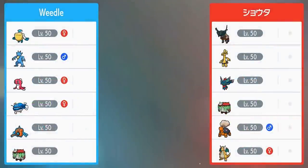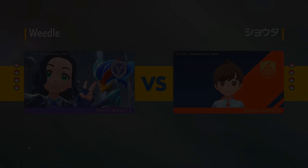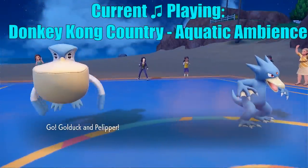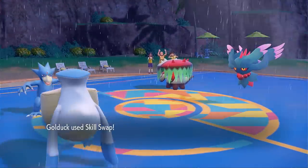My first opponent's team is kind of all over the place — they have Tinglu paired with Flutter Mane, Torkoal, Gholdengo which reduces their own damage, a Brute Bonnet paired with Flutter Mane suggesting possible Trick Room, and a Dragonite randomly. I'm not too sure what to expect. I'm leading with Golduck and Pelipper because I want to set up rain as soon as possible. They could have Torkoal in the back but I have Skill Swap to handle that.